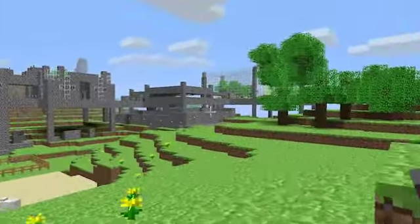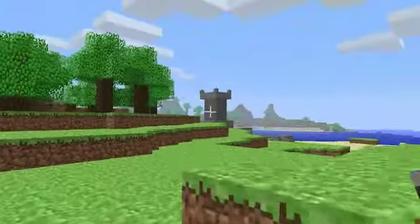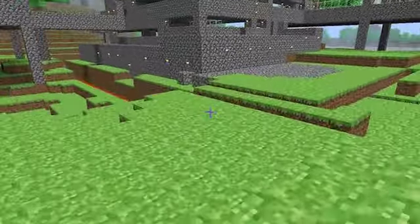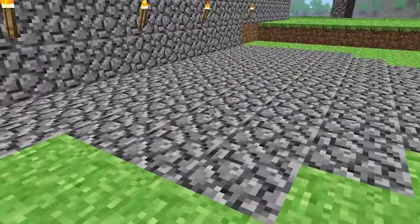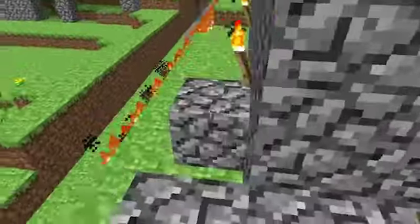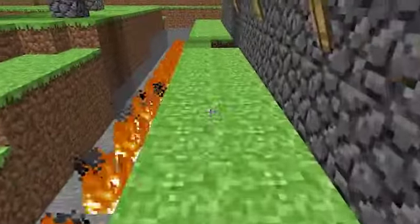This is my current structure so far. It expands underground to that tower there. When I arrived at this area, there was a hole in the ground with a large coal deposit. So I got some wood, made some torches, and set them up in the underground shelter, which I'll show you in just a second.